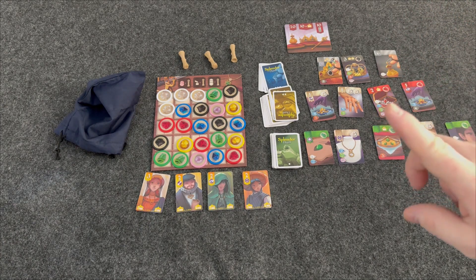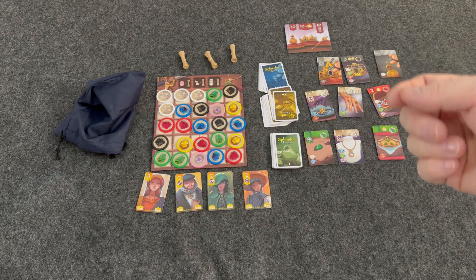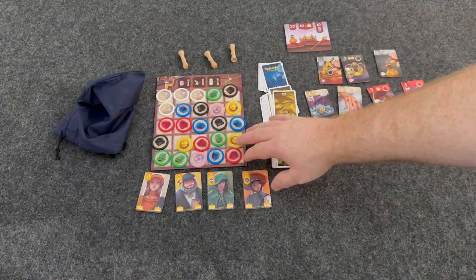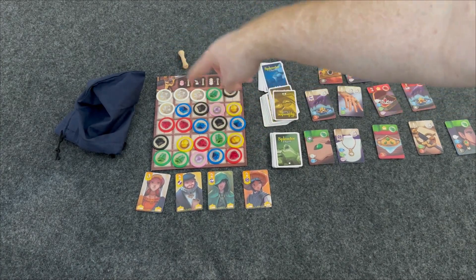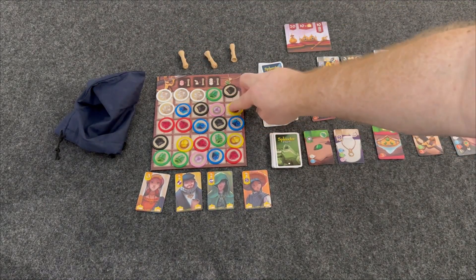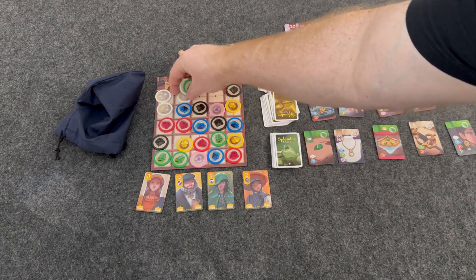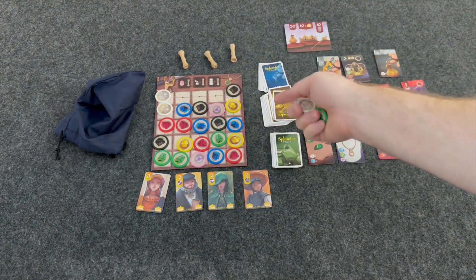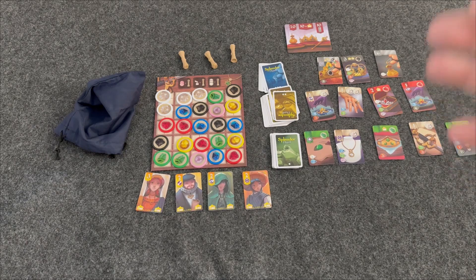You have to take one mandatory action, and there are three different mandatory actions you can take: you can take up to three tokens, you can take one gold token and reserve a gem card, or you can purchase a gem card. If you're taking up to three tokens, you can't take any gold, and you can take them either horizontally, vertically, or diagonally — they have to be adjacent to each other with no space between them, and you can't pass over the gold. As shown on this board, if you get two pearls when you pick up, you have to give a privilege token to the other player. If you get three of the same type of gem, you're also going to have to give a privilege token to the other player.